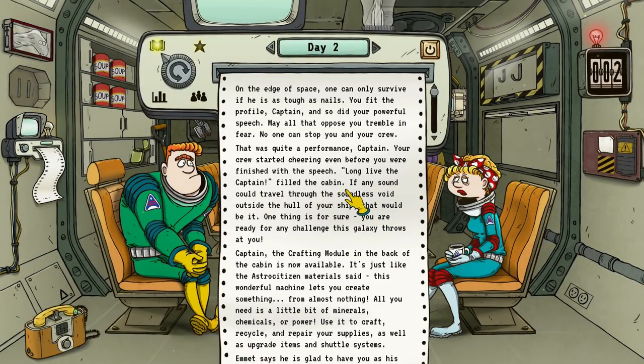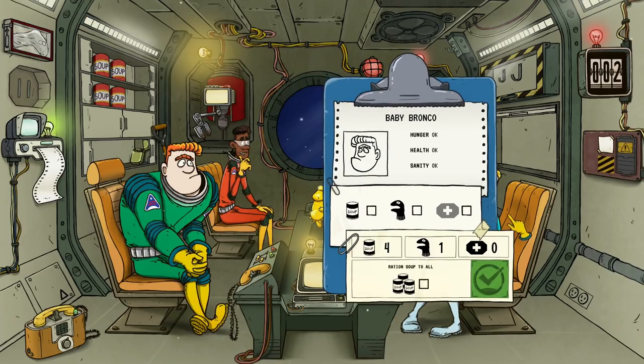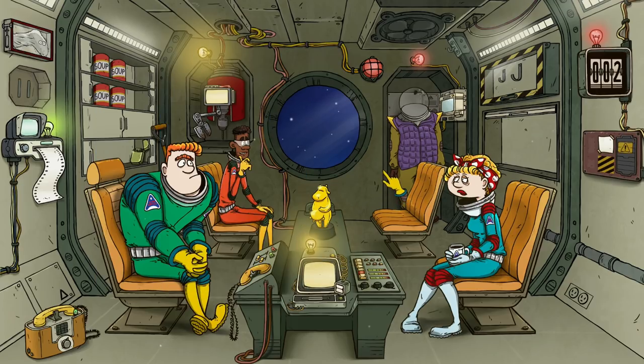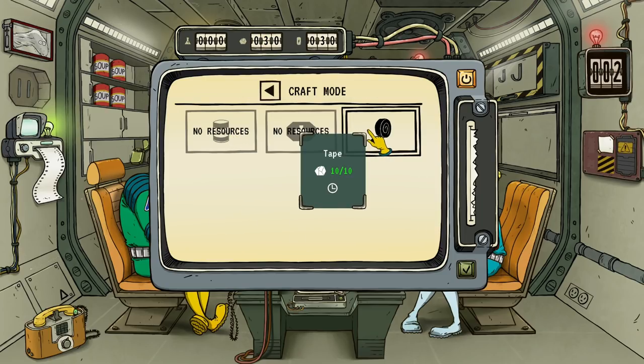On the edge of space you can only survive if you're tough as nails. You fit the profile, captain, and so did your powerful speech. May all that oppose you tremble in fear — no one can stop you and your crew. That was quite a performance, captain. Your crew started cheering. Crafting module is available now, let's do it. Now if we can become friends with three of our crewmates, that would be ideal. Maybe we let them stay hungry for a couple of days and then reset it. We could start recycling things if we really wanted to.